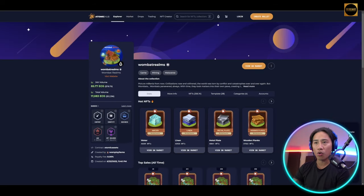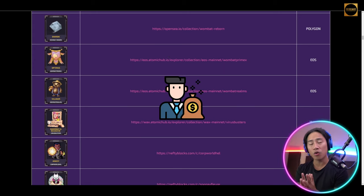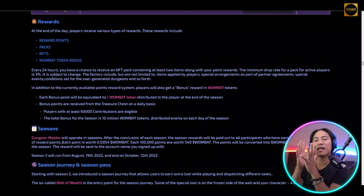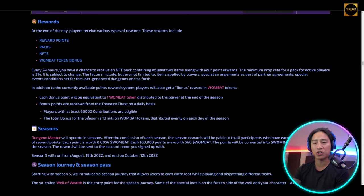It takes you to Atomic Hub where you can see sellers. I'd suggest checking the cheapest ones first, because some sellers overprice their items. Use the filters and find the best value for your money. Next, there's information on how crypto distribution works — you can check that in the rewards section, which covers all the other information.